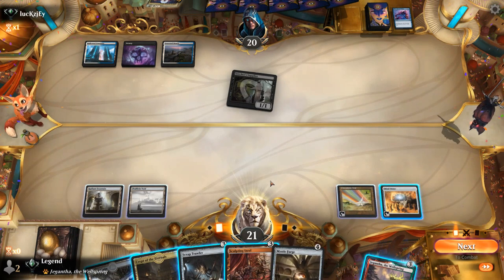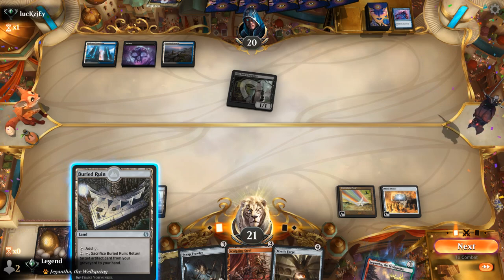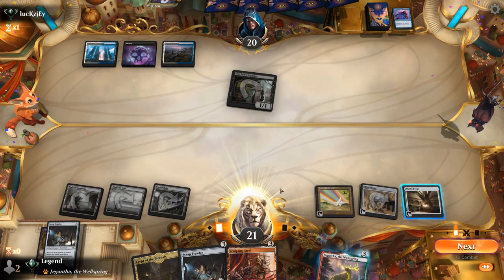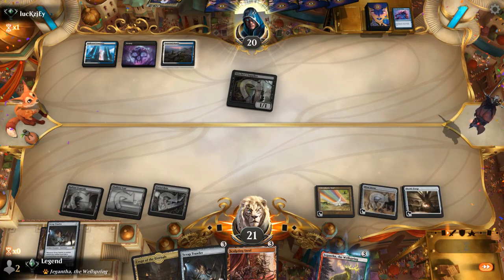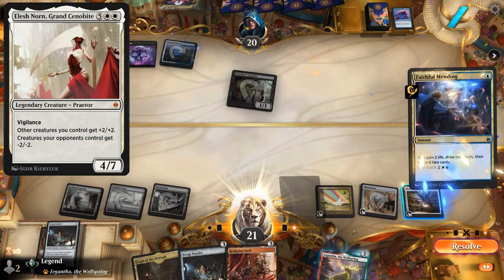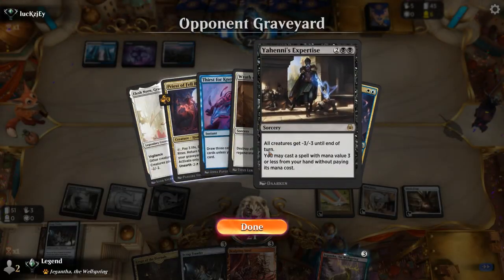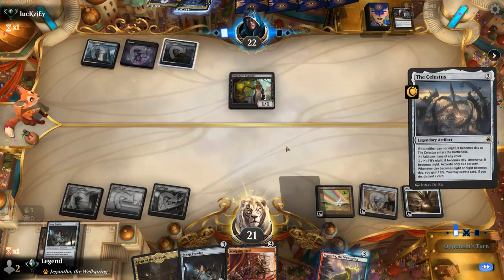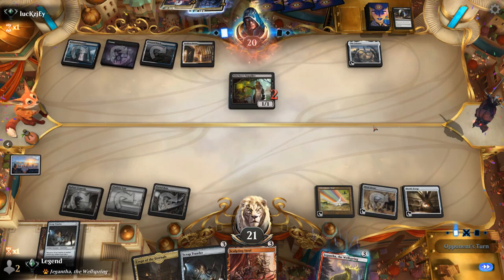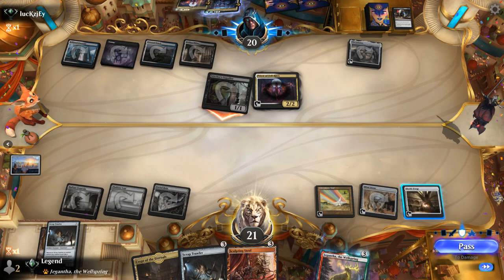Mystic Forge — so I could just play it right now. That seems fine, and then hope to find a cost reducer soon. Opponent has an Elish Norn in the graveyard, not particularly threatening in the matchup, but a Mending could change that. Just two Sweepers — those aren't very good against us — and a Celestis. We're lucky with the reanimation targets our opponent has found so far. I think I do activate Mystic Forge since I probably don't need another Scraptrawler.